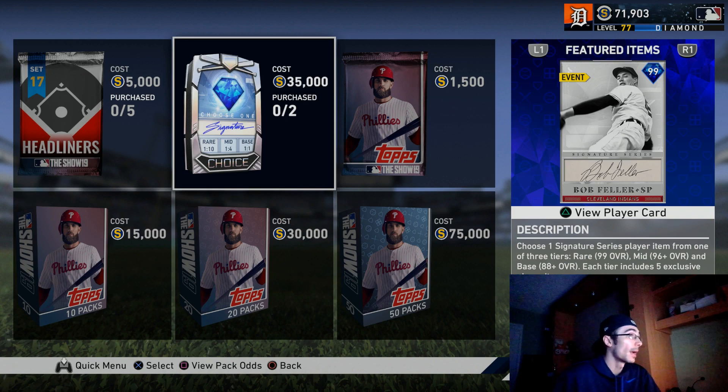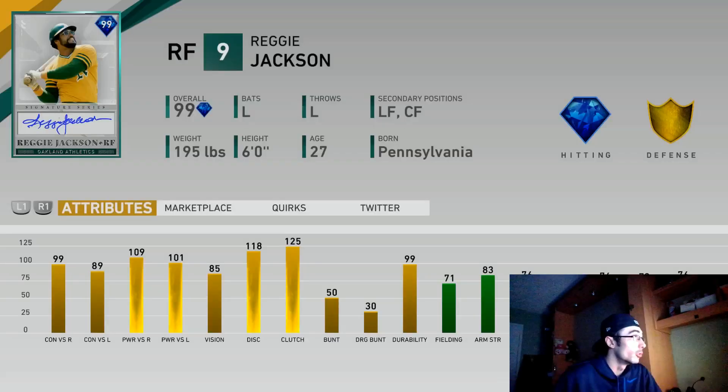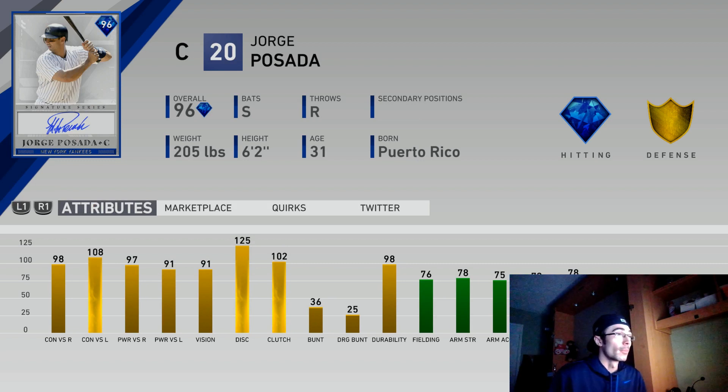Back to some more content — we have Signature Series packs in the store for 35K stubs. You can purchase two of them now; they were 40K before, so the price is dropping. There's also a stub sale going on. We have new Battle Royale rewards: Reggie Jackson 99 overall for a flawless Battle Royale — a great card, though I thought his hitting stats might be even higher. Jorge Posada Signature Series is the flawless 12-and-over Battle Royale award, which is awesome to see.